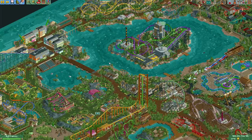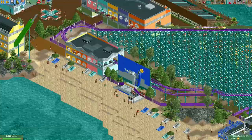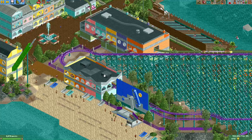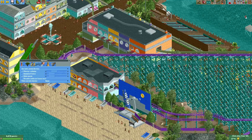Now that I've selected them we can listen to them on the ride. I'll just go to this hyper coaster here and for this occasion I will turn on the ride music, and now I will select for this ride the asset style.